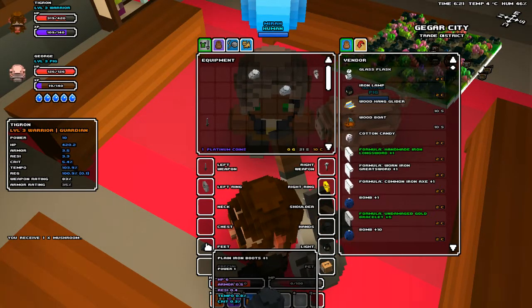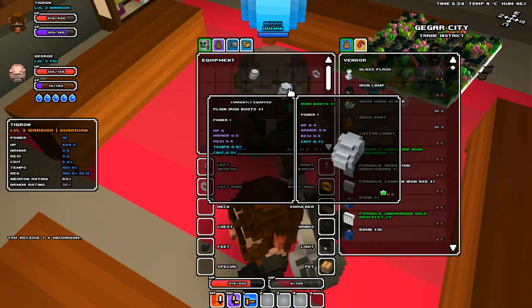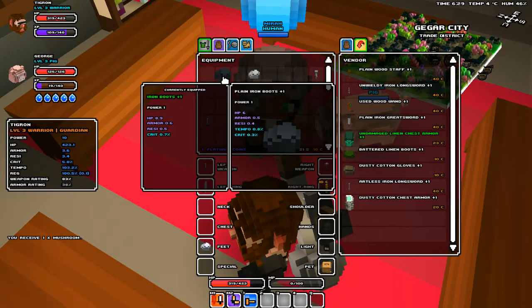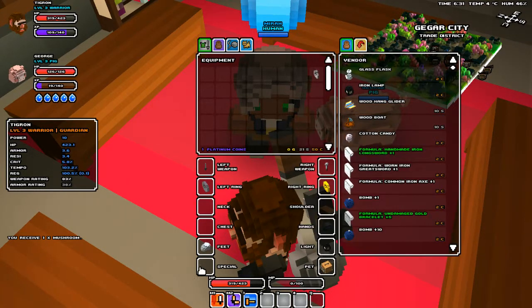What do I have on my feet right now? Oh, this looks nice. Right now my iron boots are plain iron boots and they have HP 6, armor 0.5, and resistance 0.4, as well as tempo 0.8 and critical 0.3. These new iron boots don't have any tempo, but all the other stats are better. Unfortunately I just sold them — but luckily I can buy them back. I meant to equip them — whoopsie. So I'm going to sell these others. I really like this game for its versatility.